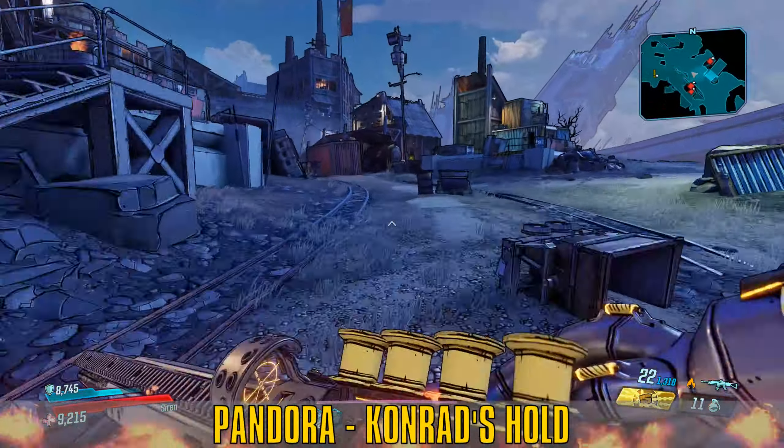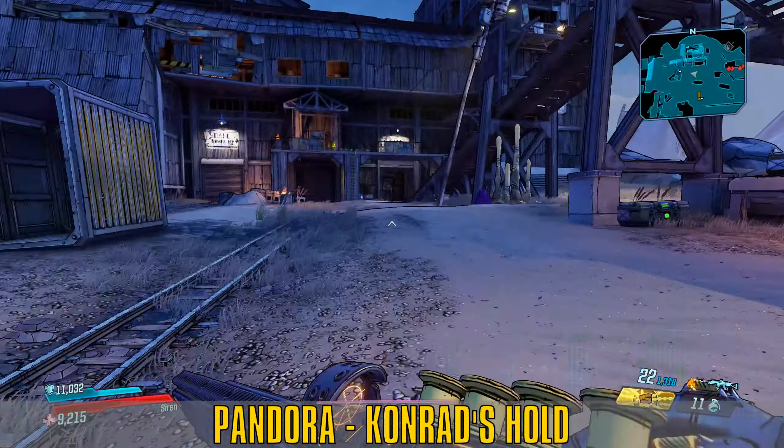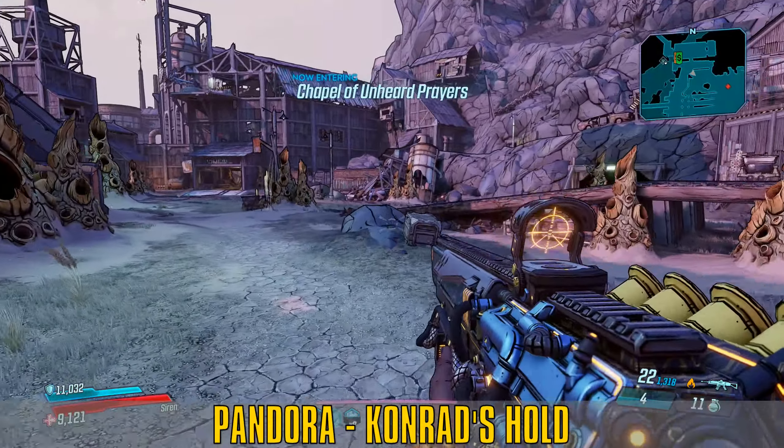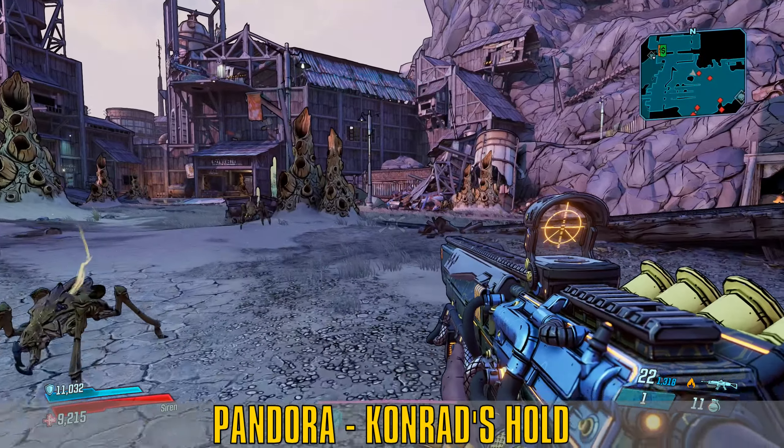About halfway through Borderlands 3, you will return to Pandora. Follow the story a little bit more and you will end up in a location called Conrad's Hold. There are quite a few things to discover here, and it is where multiple quests take place. If you weave in and out through Conrad's Hold and start running into Varkids, this is where you'll find one of the crew challenge targets from Hammerlock's hunts, called the Man Vark.